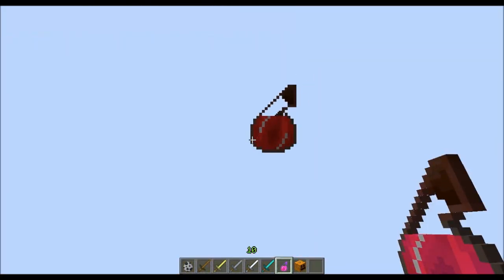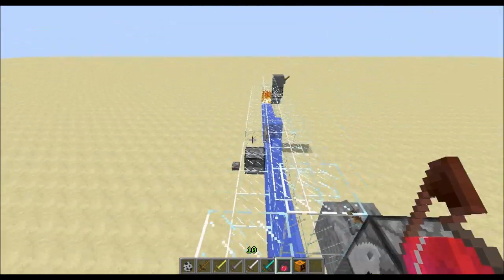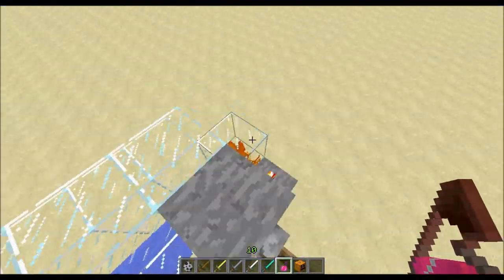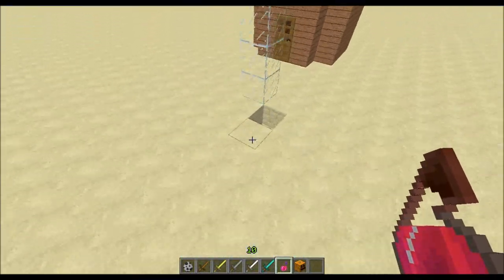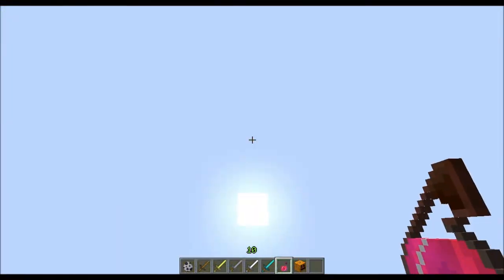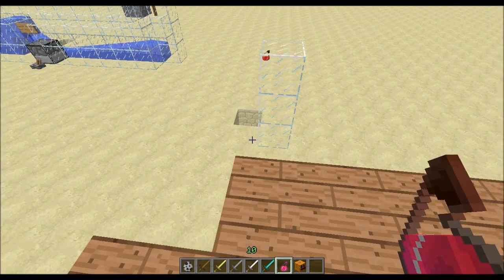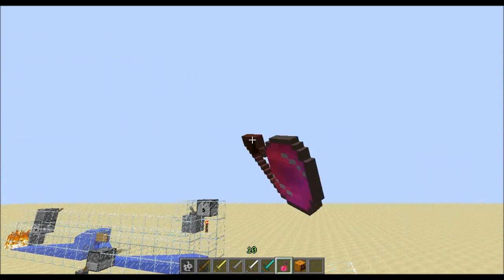It doesn't prioritize anything else, by the way. You can give a zombie a bow, but it doesn't shoot it because it doesn't have any arrows, and you can't give them arrows because they only have one inventory slot besides the armor slots. So I believe I've now gone over absolutely everything. Goodbye.